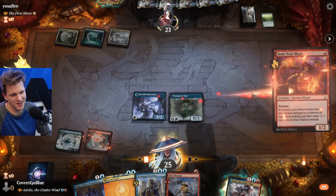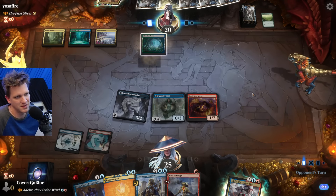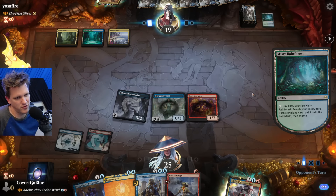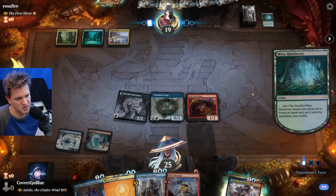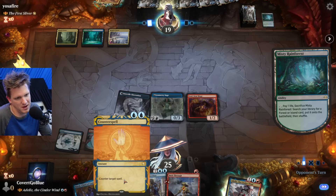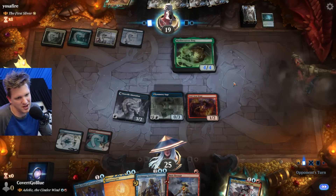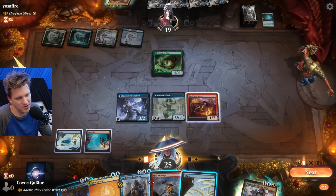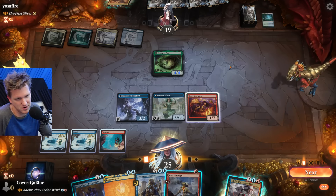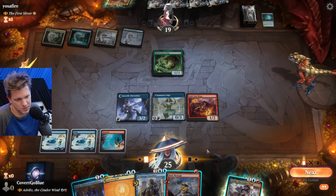We'll see if they have a board wipe or if we get to clock them. We flip Delver on turn two - can't ask for much more, except maybe a land to cast this counter spell. I don't even know if Counter Spell goes in this deck - so hard to leave up and the mana is so clunky. We got the blue source - this is very real. Next turn they're probably going to First Sliver.